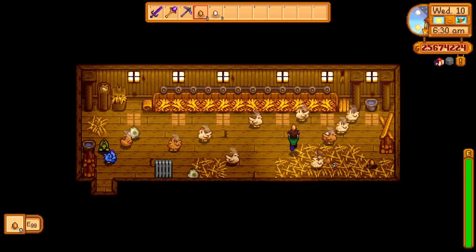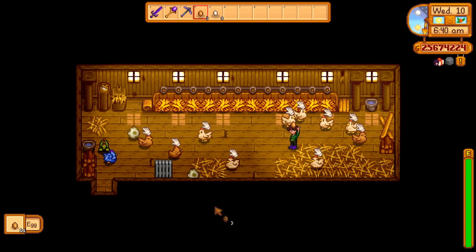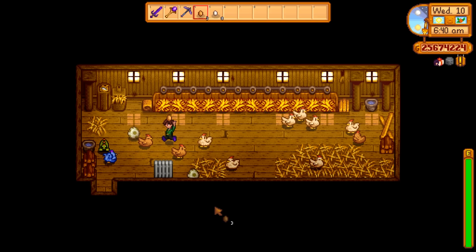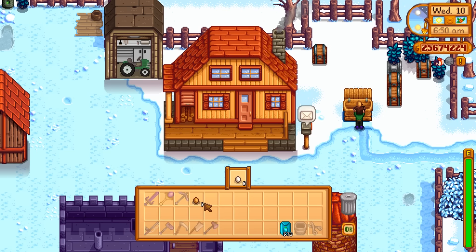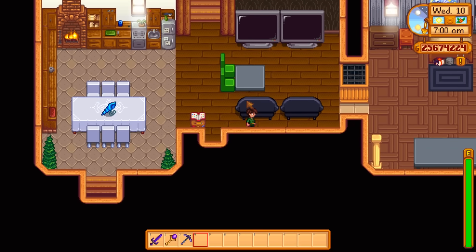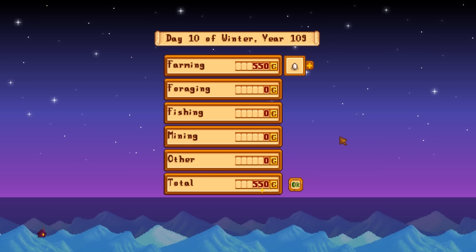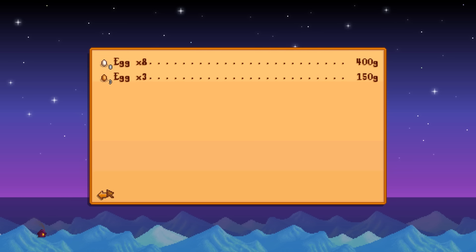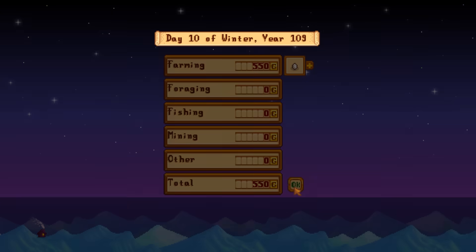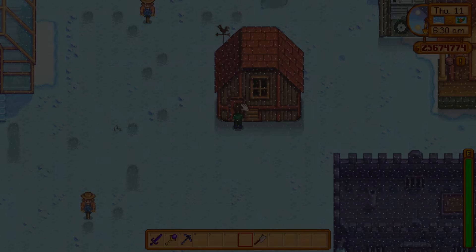Once you pass the eight-heart event with Shane, there's a one-in-four chance (25%) that when you buy a chicken it will be blue. They just produce regular eggs — brown and white; brown ones are worth more than white, and they can produce large eggs if they're particularly happy. The dinosaur egg is worth 350 on its own, whereas all chicken eggs together are worth around 550, but they'll both increase over time.